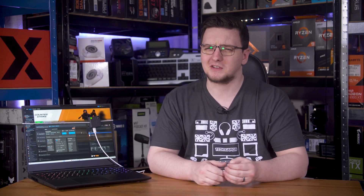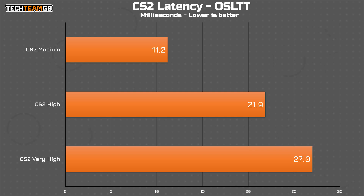Let's face it, you weren't playing CS2 for its compelling visuals. The medium preset offers a very significant drop — in fact, it basically halves the latency down to 11.2ms. That's a huge difference. Like, how do you cut the input lag clean in half?